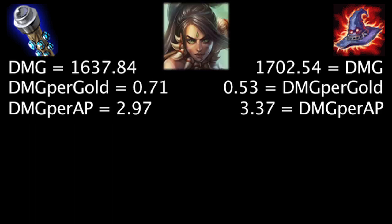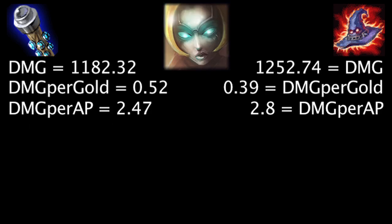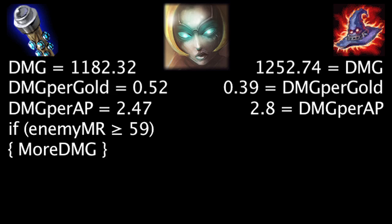On Nidalee, at first the Death Cap will deal 64.7 more damage, the Void Staff will grant 0.18 more damage per gold, and the Death Cap will deal 0.4 more damage per ability power. Against 48 magic resistance, the Void Staff will deal more damage than the Death Cap. On Orianna, at first the Death Cap will deal 70.42 more damage, the Void Staff will grant 0.13 more damage per gold, and the Death Cap will deal 0.33 more damage per ability power. Against 59 magic resistance, the Void Staff will deal more damage than the Death Cap.